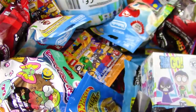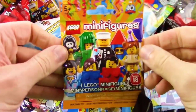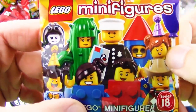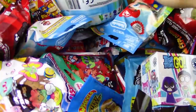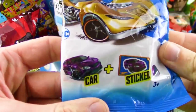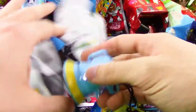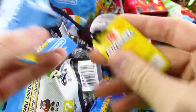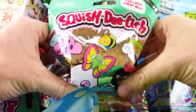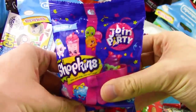Hey guys, your trusty toy channel here — opening five random blind bags from the blind bag box! First up, Lego Minifigures series 18, Lego's 40th anniversary set originally released in 1978 — that police officer in the middle is the very first minifigure ever made. Next up: Hot Wheels mystery models — never opened one before, comes with a car and sticker! Then Despicable Me minis, Walmart exclusive fart blaster. Plus Squish Delish and Shopkins!